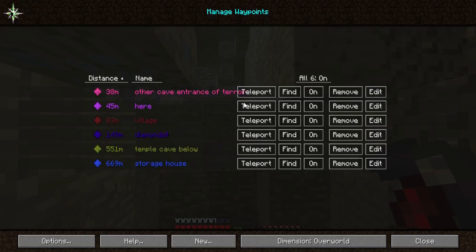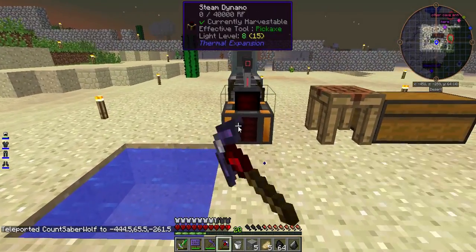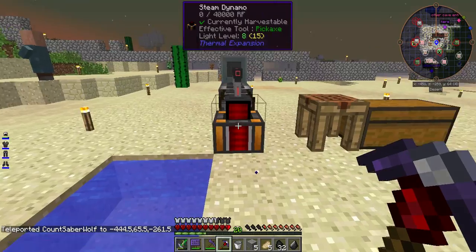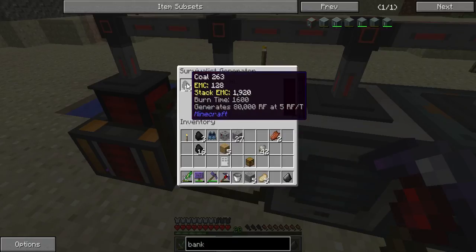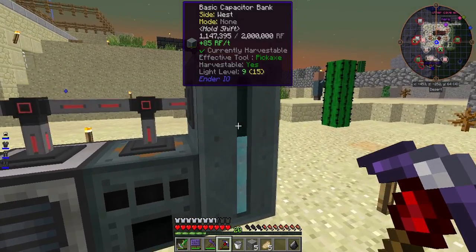Now let us go back to the village, because I need to put coal in here. I actually have a stack of coal, so I'm going to put that in there. We're going to put a quarter of a stack in there so we can start pushing out RF.